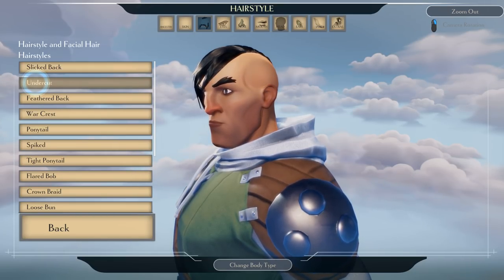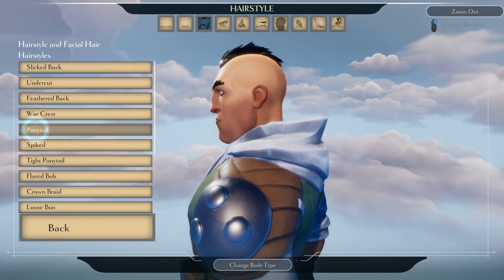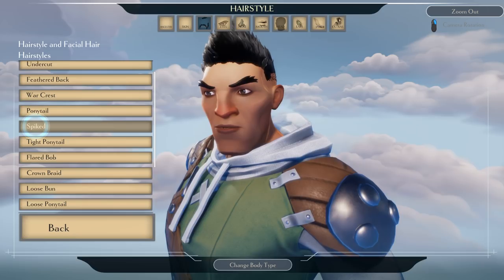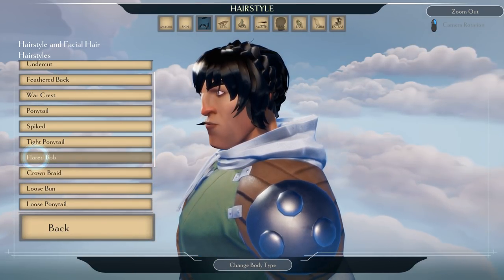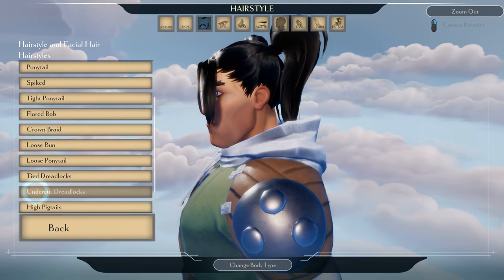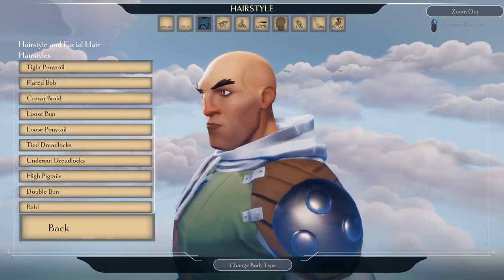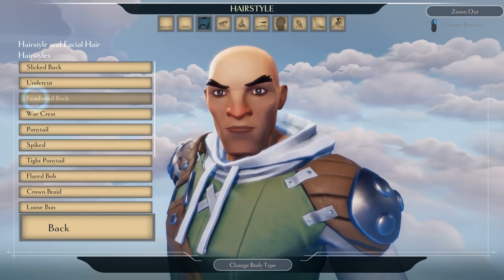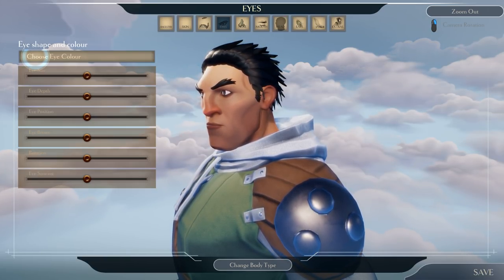Why have they shaved the sides? Undercut — no, no, no. Feathered — okay that's not too bad. Ponytail — the haircut apart from the ponytail isn't too bad. Spiked — why have they picked all the footballer hairstyles? Why don't they have a normal person hairstyle? Loose bun, loose ponytail, dreadlocks, undercut... Look at that Agent 47 bolt — that's not a normal bolt. Feathered back — yeah, this is about as normal as it gets.